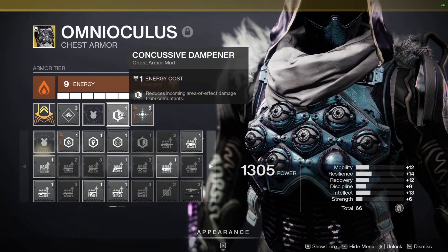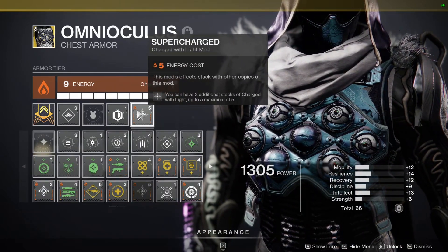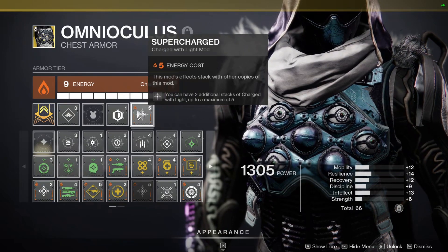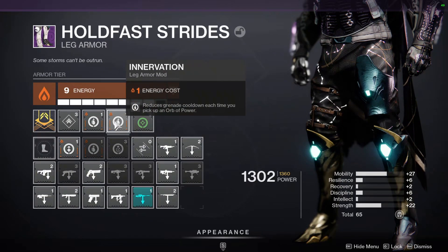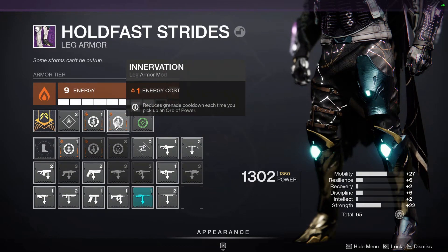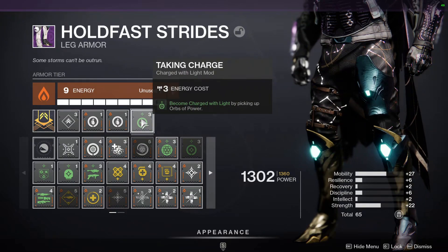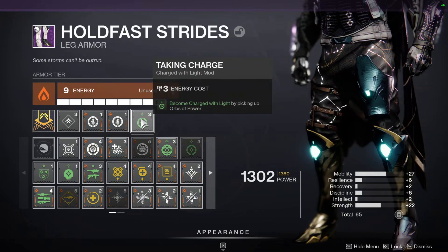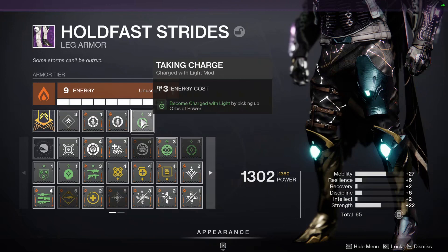On Omni Oculus, I also have a Mobility mod, Concussive Dampener, and Supercharge — giving me four stacks of Charged with Light, which makes Surprise Attack even better. On my legs, I have a Mobility mod, double Innervation so picking up orbs of power gives grenade cooldown, and Taking Charge so picking up an orb of power makes me Charged with Light. This is how I fuel Surprise Attack. My sidearm is masterworked, so kills spawn orbs of power — I pick those up, stay Charged with Light, deal damage, and keep the cycle going.